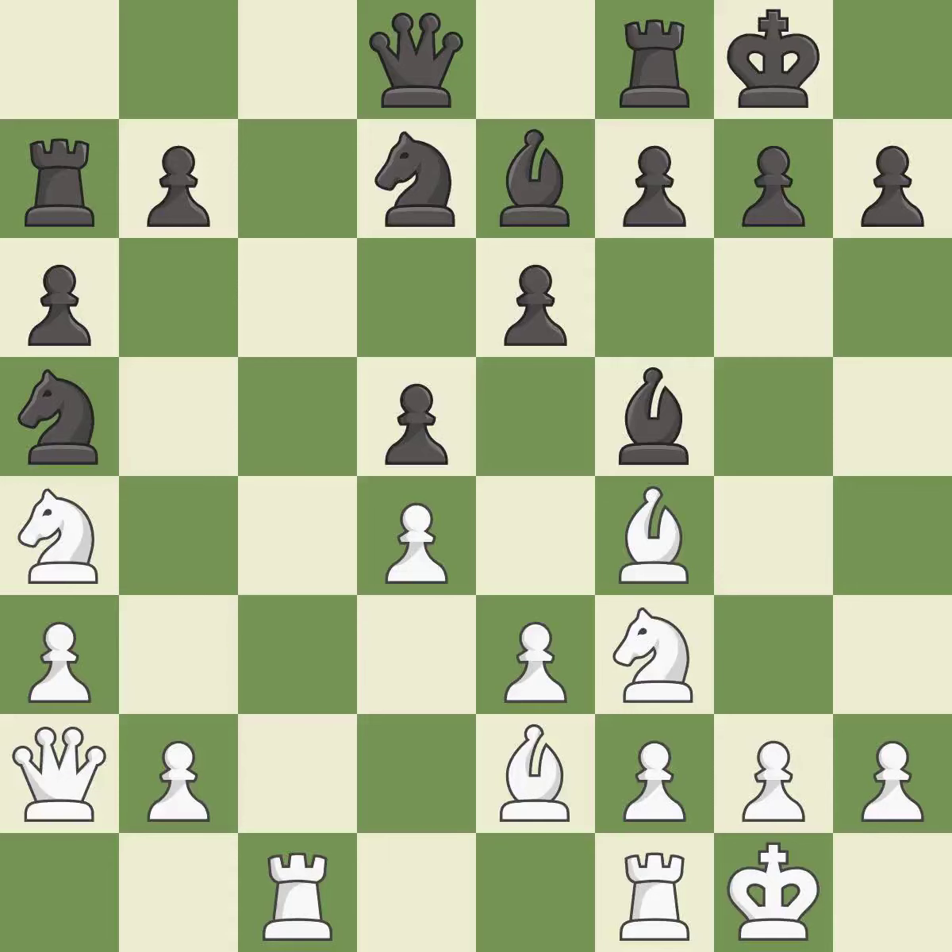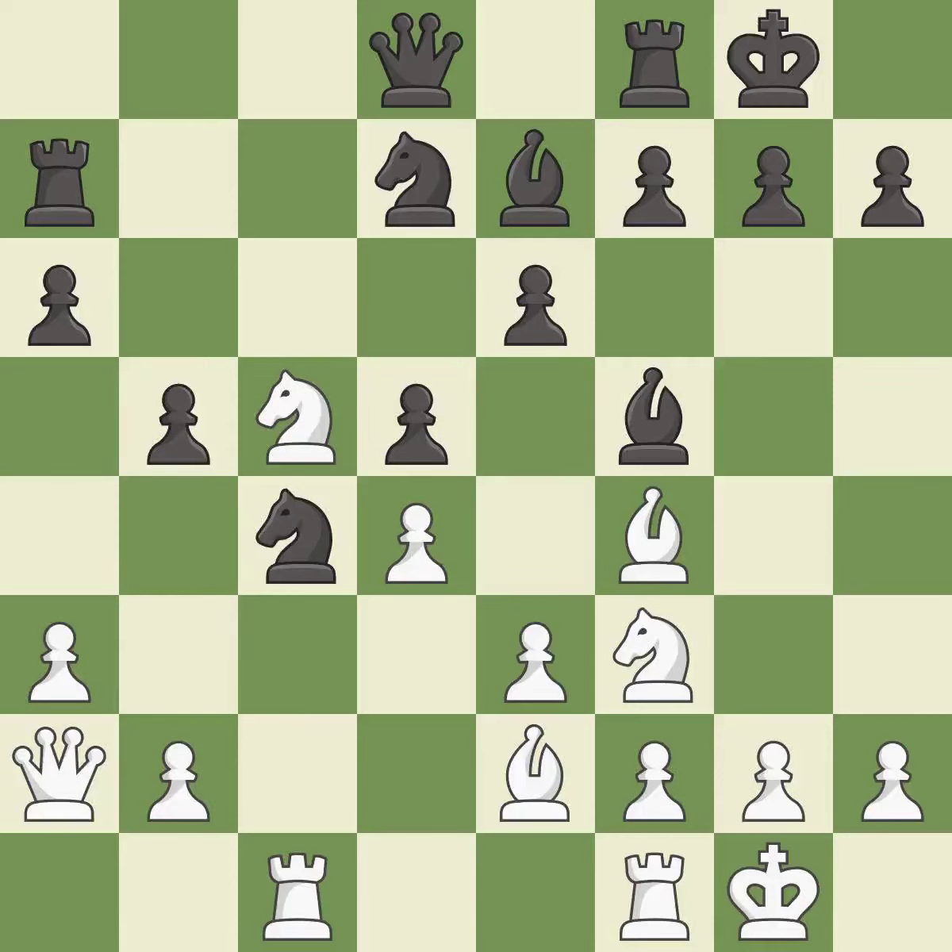This threatens to win a knight. This permits the opponent to kick a knight — it is an inaccuracy, as this allows the knight to control more squares. This threatens to kick a bishop. This prevents the opponent from being able to win a knight. It is good. This mobilizes the knight, allowing it to control more of the board. This threatens to win a pawn. It is excellent. This threatens to kick a bishop. This allows the opponent to kick a knight — it is an inaccuracy. This kicks an opposing knight. It is best.